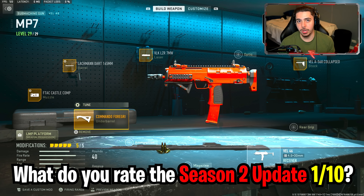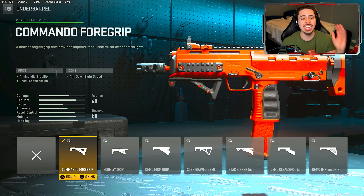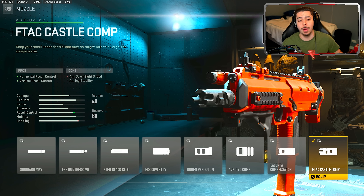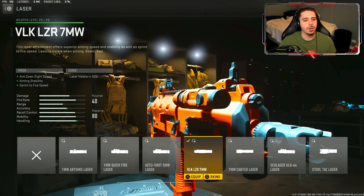For our third class setup we have the VAL 46, or the MP7. This was not touched in the update, which makes it even better because they did nerf the Fennec 45 — so this is a really good replacement. Starting off the Commando 4 grip, giving recoil stabilization and aiming idle stability. Next the F-TAC Castle Comp once again, which does a great job removing any bounce. For my barrel I have the Lachman Dart 165mm for recoil control and bullet velocity, making it more lethal at longer range. For my fourth attachment I have the VLK Laser 7MW — ADS speed, aiming stability, and sprint to fire speed.